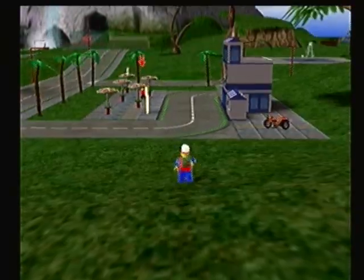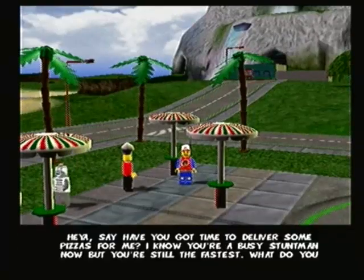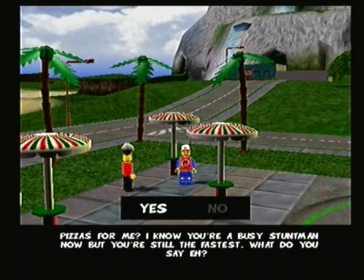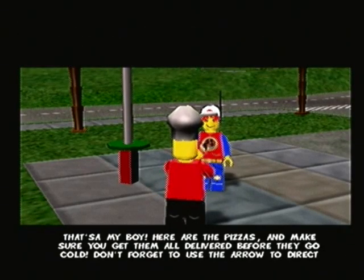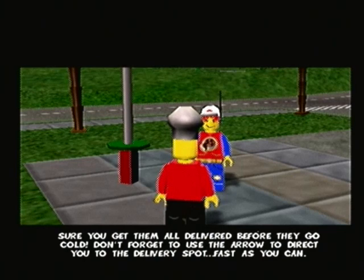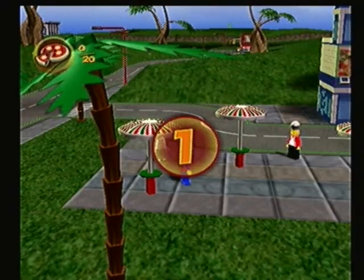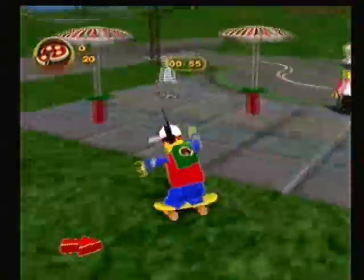And now I'm having some fun skateboarding with Pepper. Now let's do the pizza delivery minigame. The NPC asks if Pepper has time to deliver some pizzas, saying he's the fastest. Pepper agrees. The instructions say to get all pizzas delivered before they go cold, and to use the arrow to direct you to the delivery spot. As you can see, we have to deliver 20 pizzas — however, we don't have to deliver all of them.